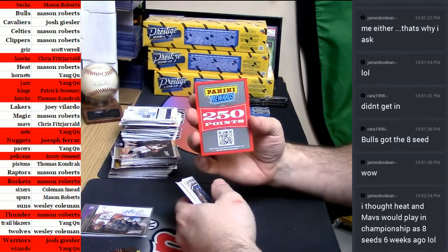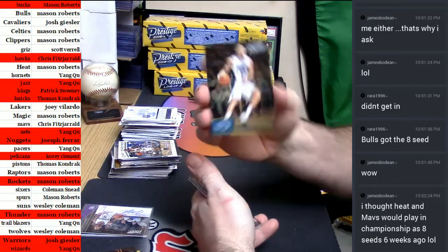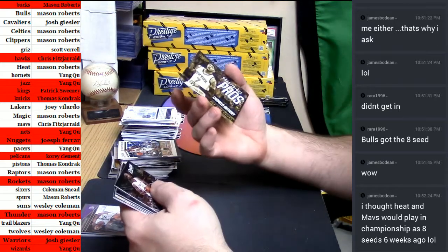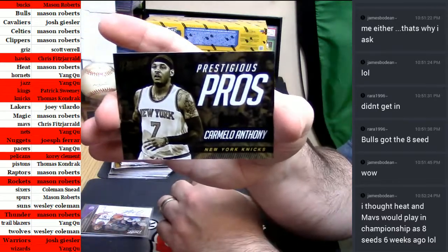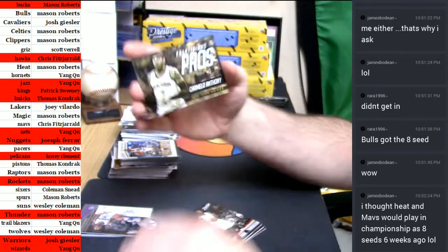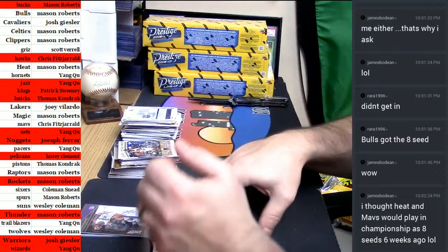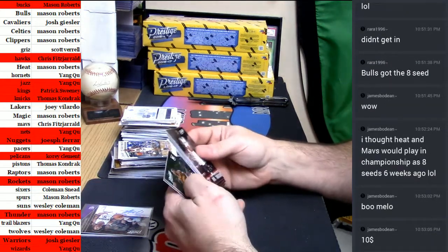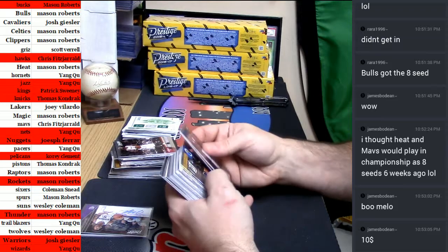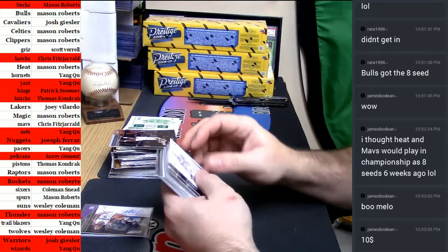250 points. That hurts. Aaron Gordon gold. Well we got another fancy card — another one of your SSSSPs, this time for Melo of the Knicks. Are you booing Melo or is it Phil Jackson's fault? Who should pay for the situation in New York? Ty Lawson gold.